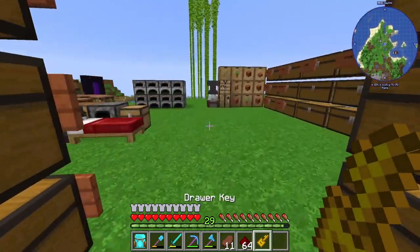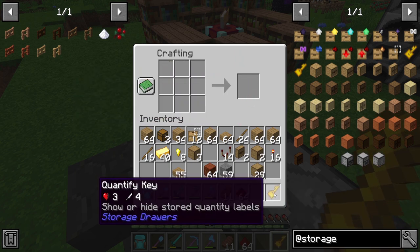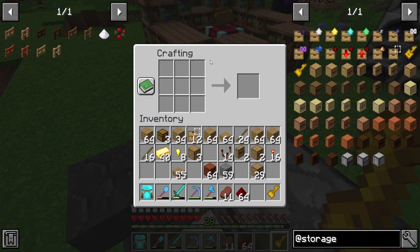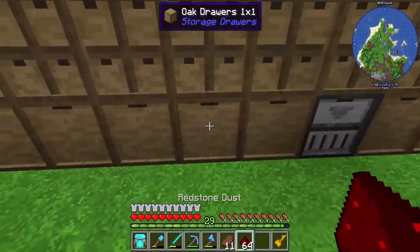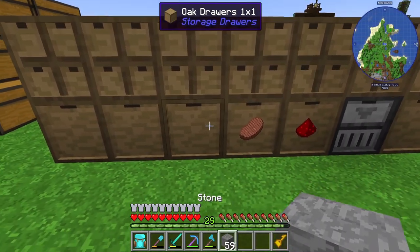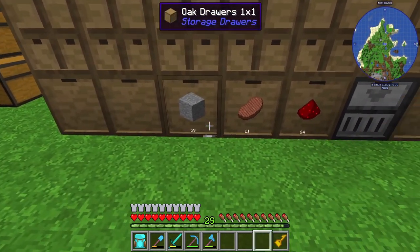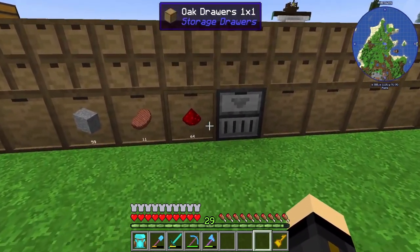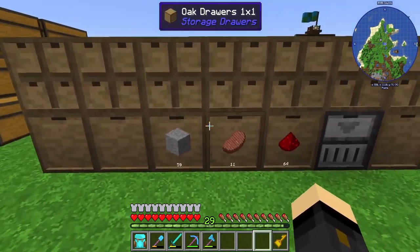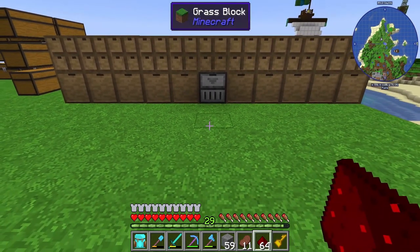The other thing you can do with the Drawer Key is convert it into a Quantity Key, which I find really useful. You craft it by combining the Drawer Key with a book and quill — note that this consumes the Drawer Key, so lock your drawers first or make two keys. With the Quantity Key, right-clicking a drawer or the Drawer Controller shows you exactly how many of each item you have in each drawer — it tells you how many stone, how many stake, and so on. Really useful to know your item quantities at any given time.